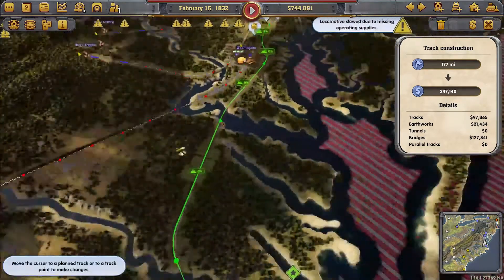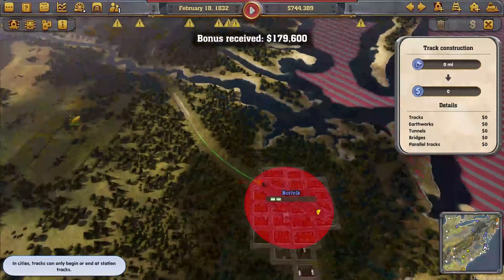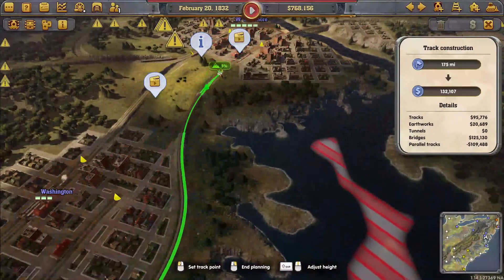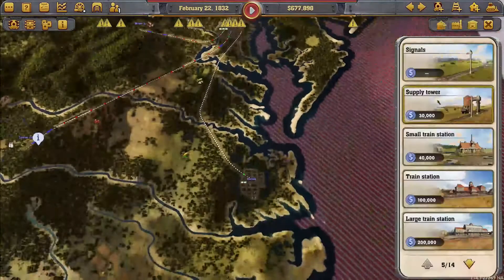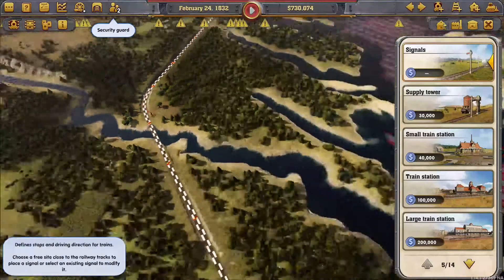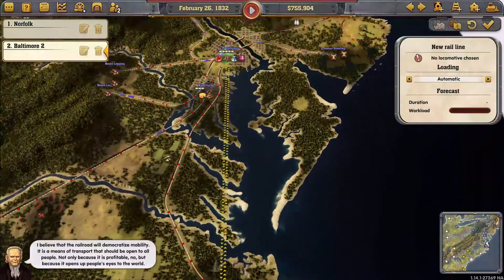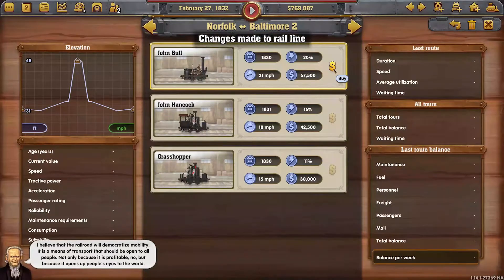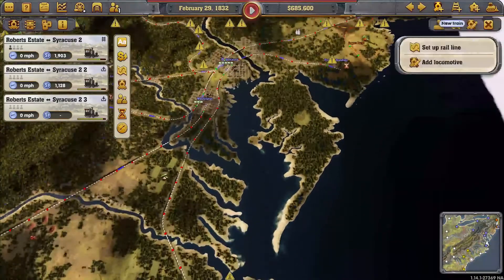We got a nice route there. We can run a line from here to here because we are supplying meat to this one. That will be a good line for us. We got a bonus for connection. We can also run a fast train on this line - 'democratize mobility, it is a means of transport, should be automatic, not only because it is profitable.'